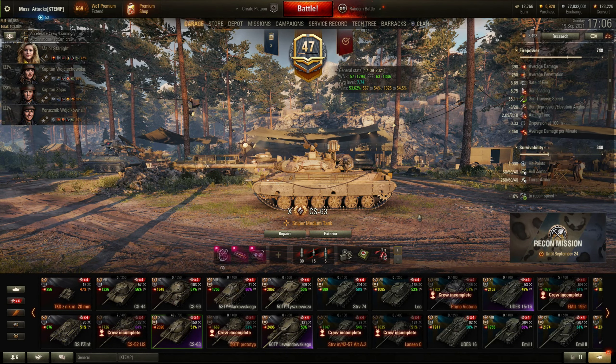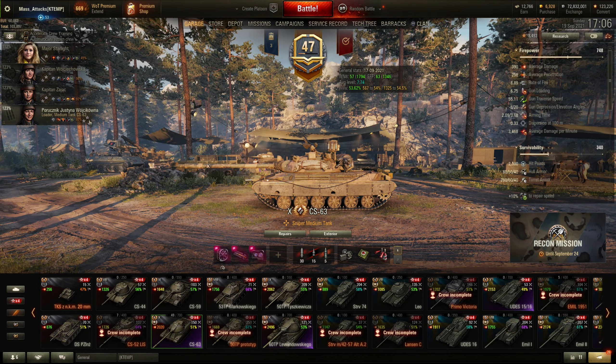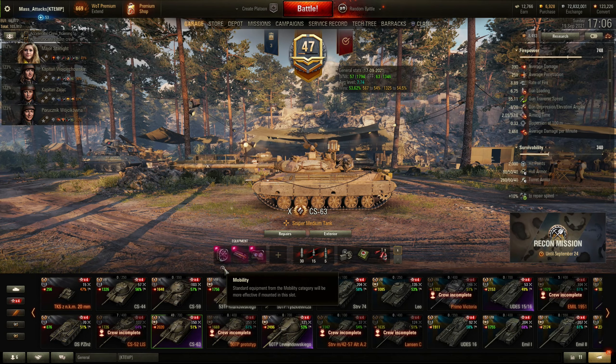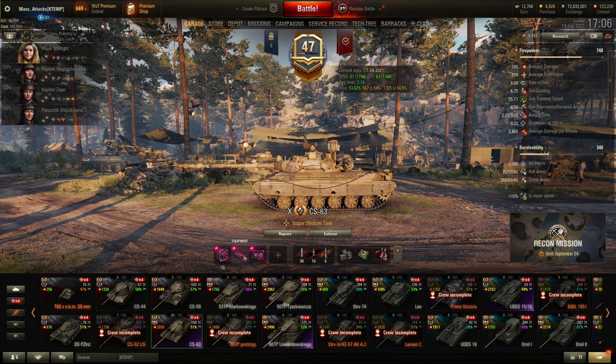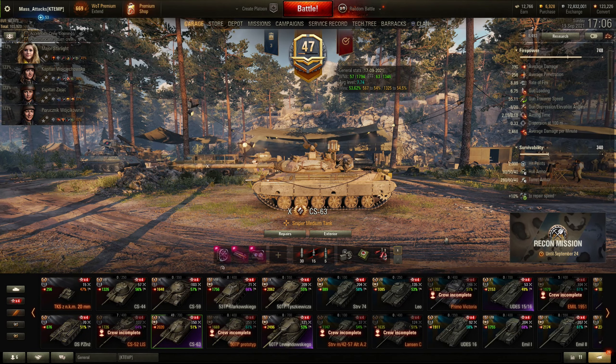I do have a good crew on this tank. My commander is onto a 6th skill and the rest are just about finished the 5th skill. The equipment I use in the special mobility slot is bounty ventilation. I've also got bounty rammer and bounty optics. So let's have a look at it in action.